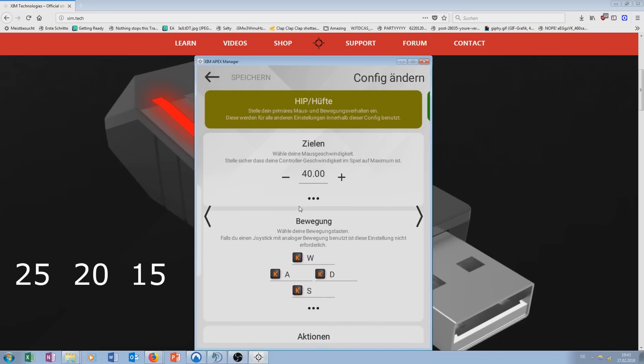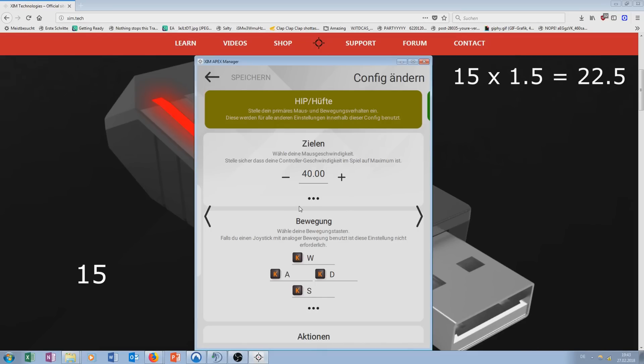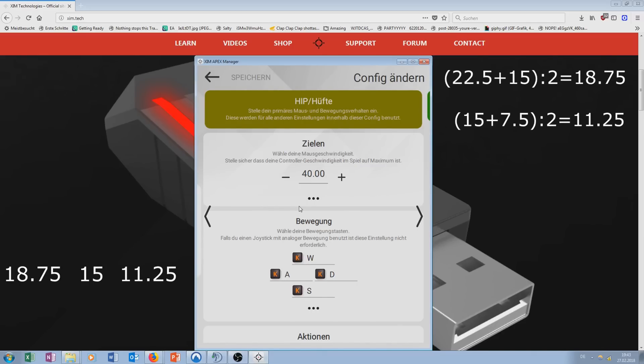This time it was a lot tougher to decide which one worked best as they all felt almost identical. After a while I settled for the lowest sensitivity of 15 — I performed the best with it. Taking my value of 15, multiplying by 1.5 and dividing by 2, I receive the new sensitivities of 22.5, 15, and 7.5. After testing those, I went with the middle sensitivity, which means I once again calculate the average to receive the new values of 18.75, 15, and 11.25. The difference between these three XEM sensitivities is close to zero, which means we have reached the last step of our tutorial.